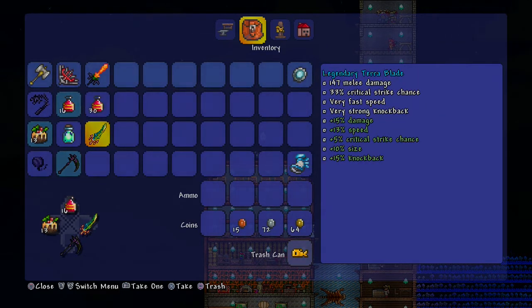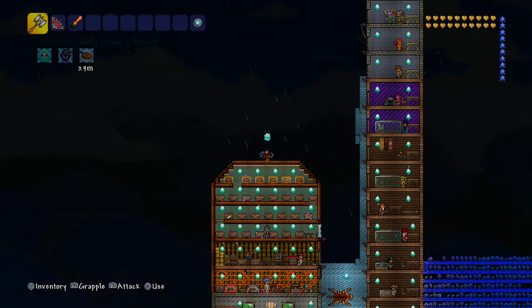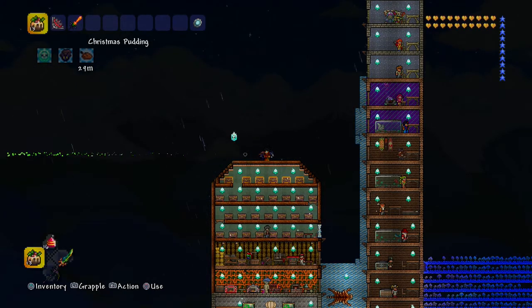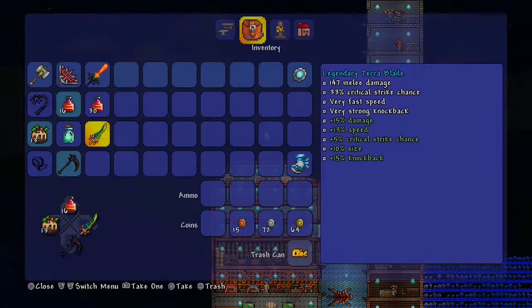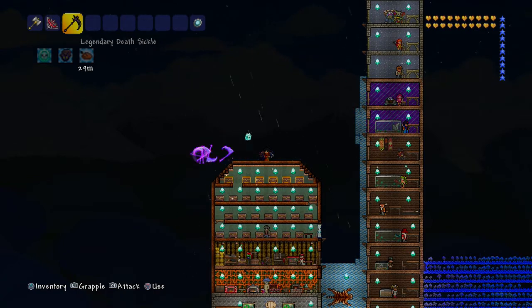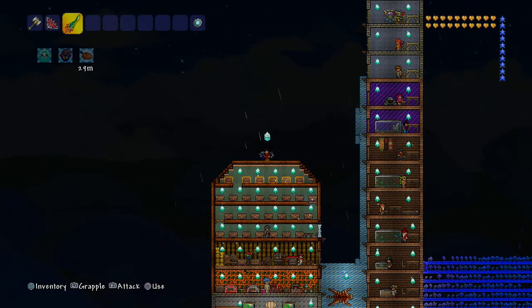Back to weapons - I use the Legendary Terra Blade for enemies that are far away. The Vampire Knives, Paladin's Hammer, and Death Sickle don't have very far range, so for distant mobs the Terra Blade is the go-to. It has great range - I believe its projectile keeps going until it hits something or despawns.